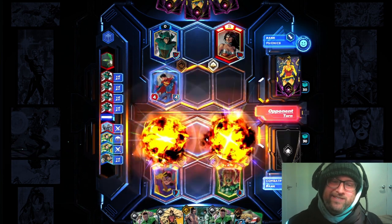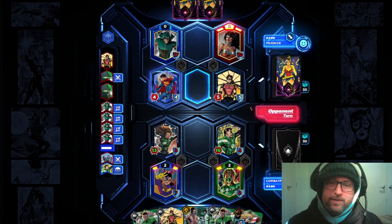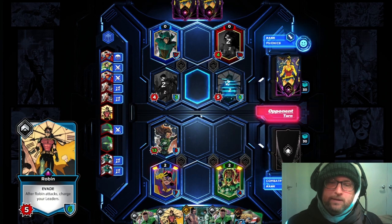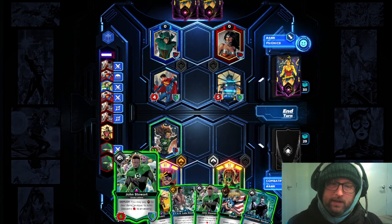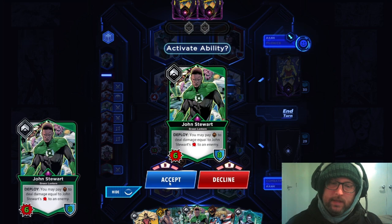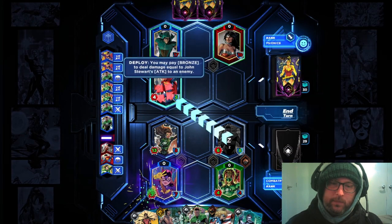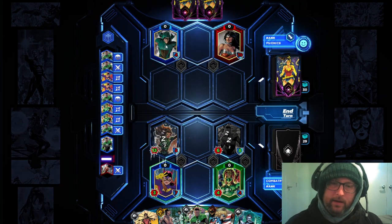Those Green Arrow trick arrows are just kinda nutty. They have their own Robin. I can clear that relatively simply — in fact I can just Jon Stewart that. Twice in fact. We need to generate the Bronze resource first, and then we can use this to clear. Then we can kill their Green Arrow. And honestly I think we'll see a concede here — so what else are they to do? I have lethal next turn, almost guaranteed.